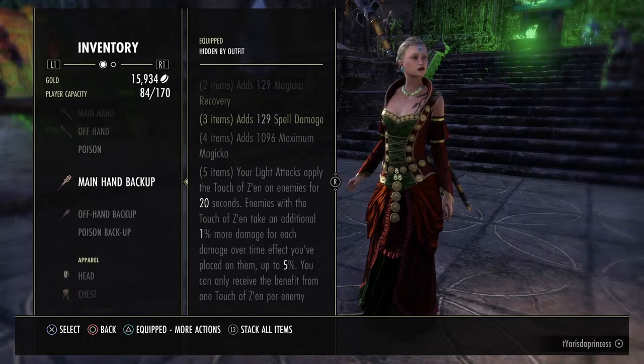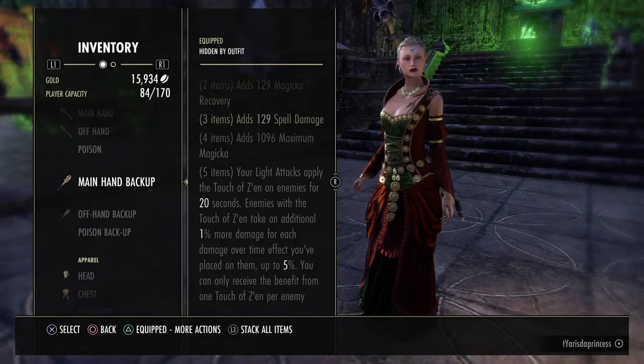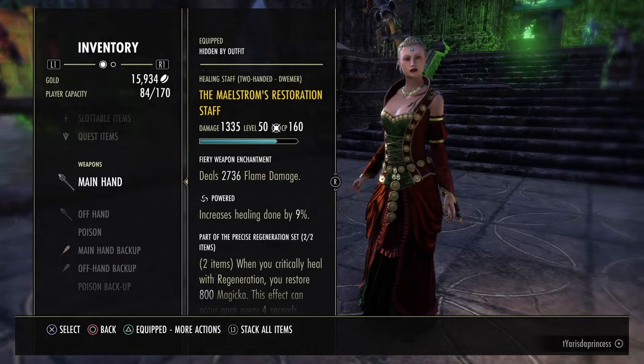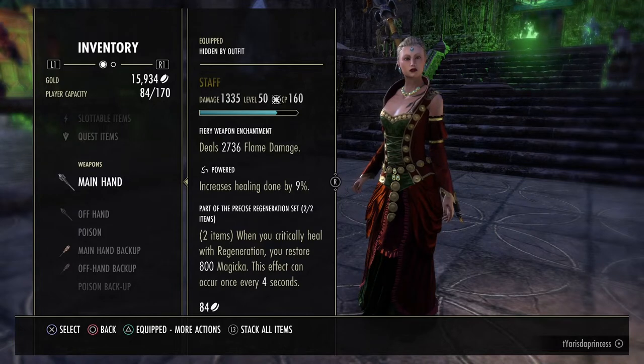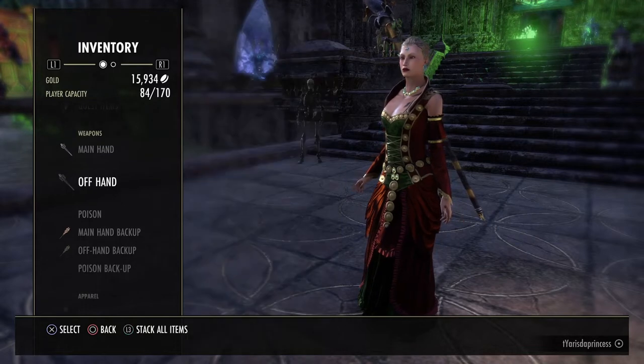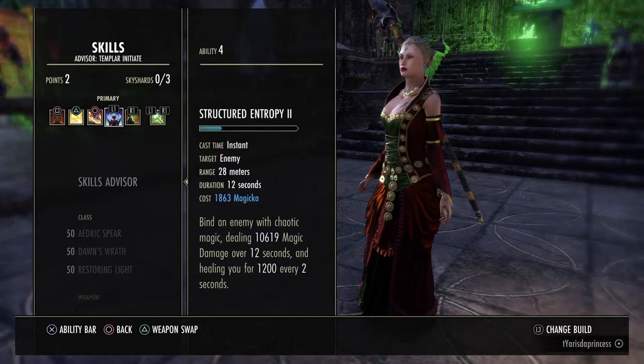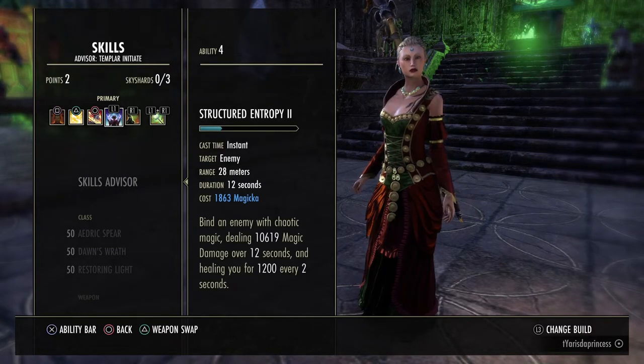What's very important with this rotation is you need to make sure that you keep up your light attacks. I happen to just have this staff as the one I have decked out for this because I have it specifically made for front kiting. You don't have to have the regen on here because I'm mostly just using it for the enchant.